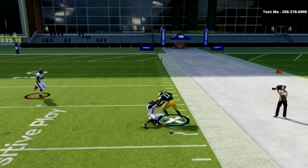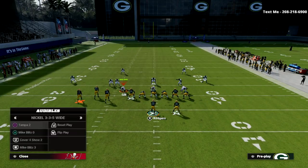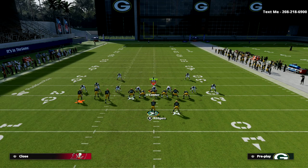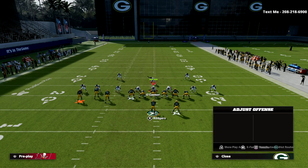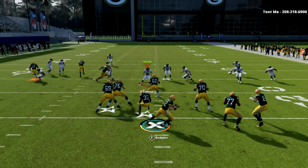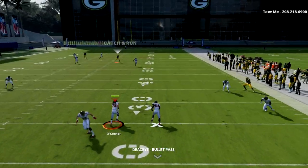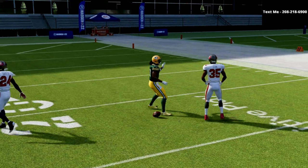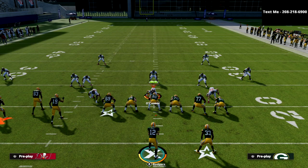Most players who get bombed out of Mike Blitz 3 will try putting both outside cornerbacks in deep halves to make coverage safer. The problem is, against this specific bomb that adjustment doesn't help at all. As you can see right here, we're still able to get over the top of the coverage for an absolute bomb against Mike Blitz 3.